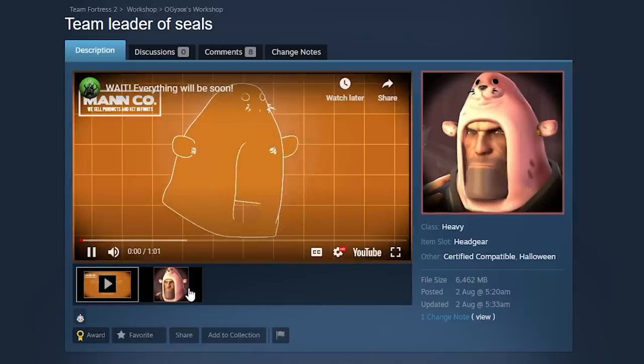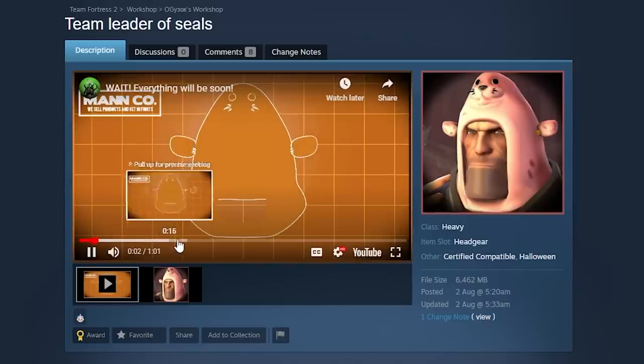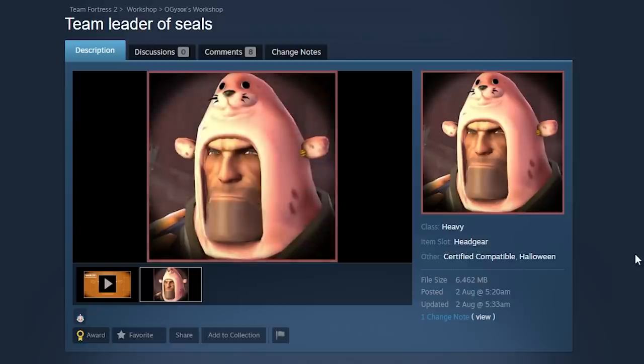This is the first seal hat I've seen at a tier two workshop. It's only a matter of time until we get one in-game. This is probably not gonna be my favorite for long because it's the only one and I'm not a huge fan of this yellow thingy here. The sewing for the fins isn't exactly my favorite thing in the world, but it is cute. First seal hat.